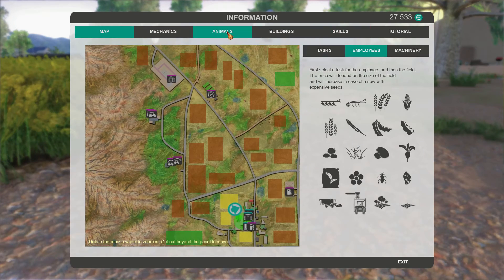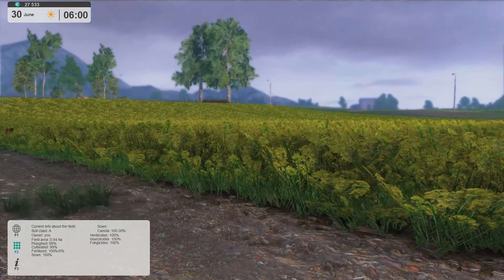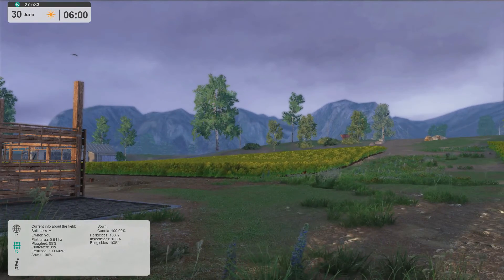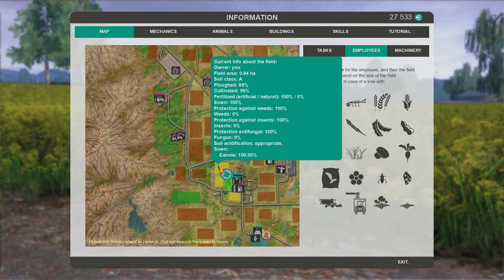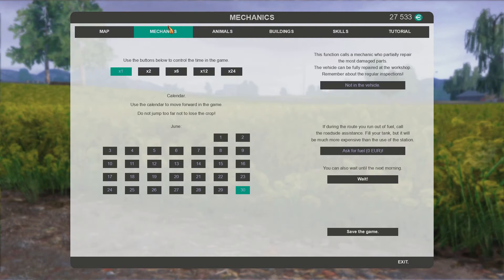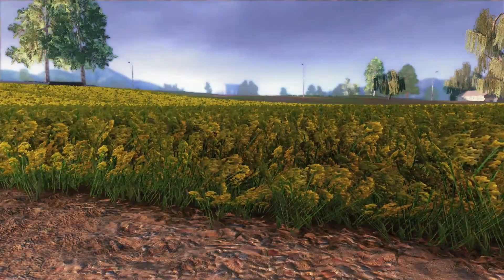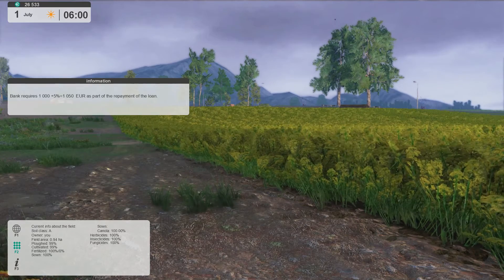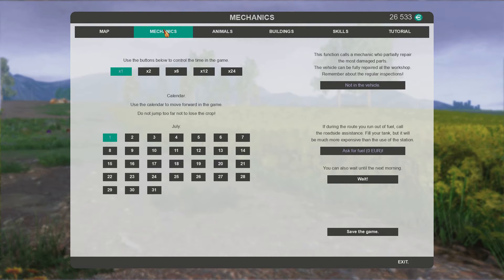Let's check our cows — they're still doing good. Everything on the map looks just fine. It's now June, so let's wait. That'll give us July 1st — Happy Canada Day! The bank wants another $1,000. Yes indeed, a thousand dollars.